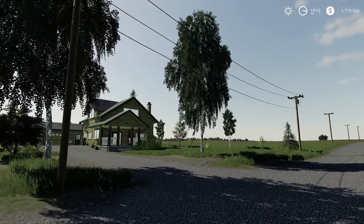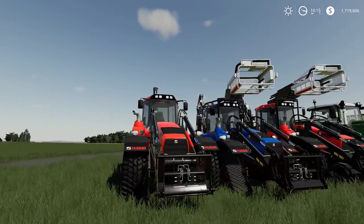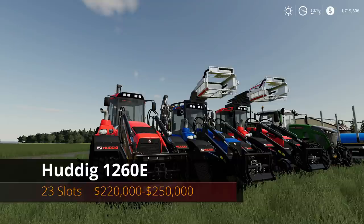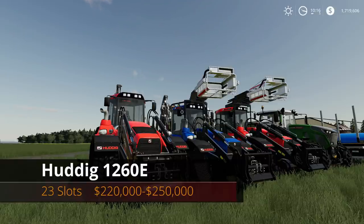Anyways, let's get to those mods. The first one is the big one, guys — the Huddig. The Huddig is finally here on consoles, very exciting. Let's see: the Huddig 1260E, 23 slots — not bad in slot count. It ranges from $220,000 all the way up to $250,000.